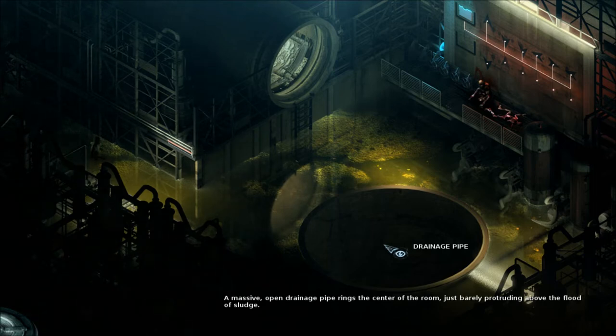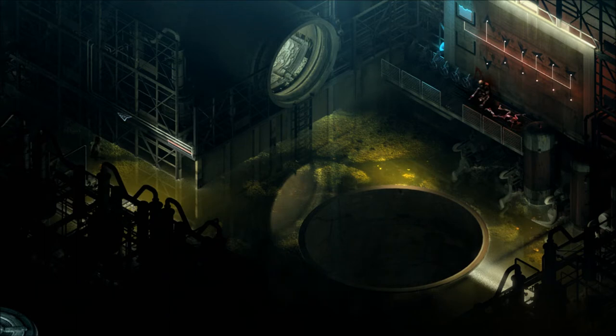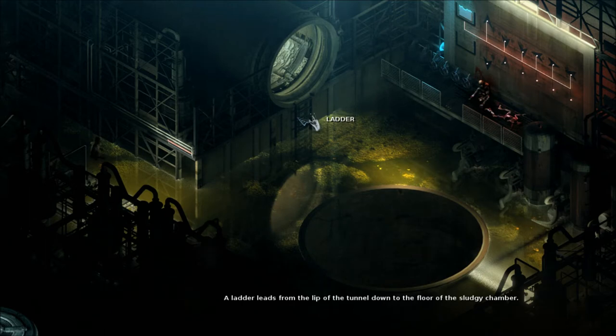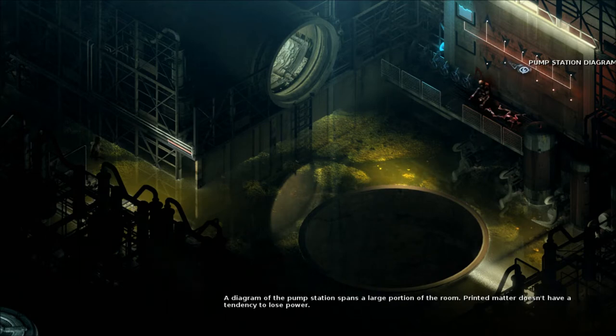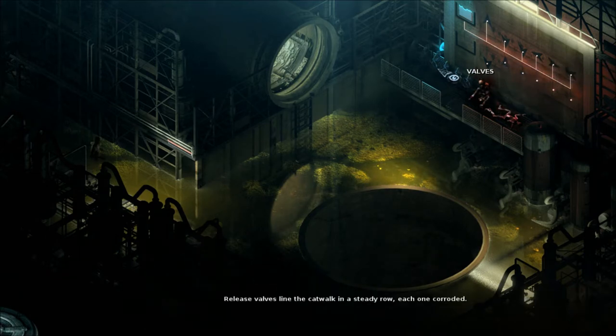A massive open drainage pipe rings the center of the room, just barely protruding above the flood of sludge. In the poor light, only the serpentine outlines of the piping can be seen. The large access pipe emits a helpful light — oh, here's where we can get up. A ladder leads from the lip of the tunnel down to the floor of the sludgy chamber. A gas tank full of methane sits ensconced in the complex housing berth. Cautionary text runs down the side of its pipes in small print.